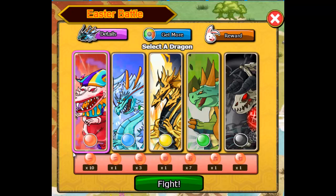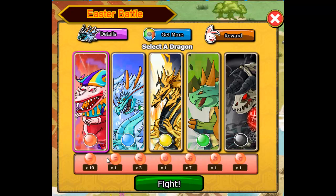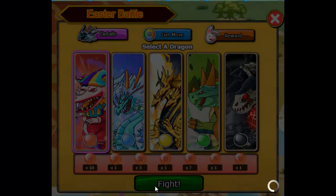Hey everyone, it's Jay again, and I am going to go ahead and fight the clown dragon, now that I have one of each red dragon ball — 1 of all those, but 10, 3, and 7 of those. So, alright, let's do this.